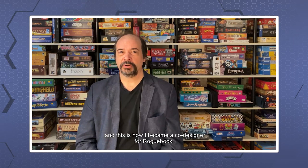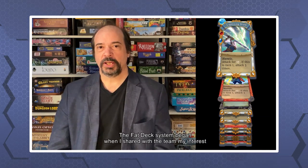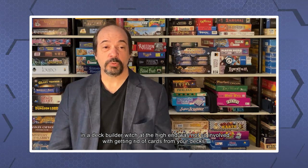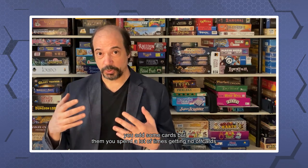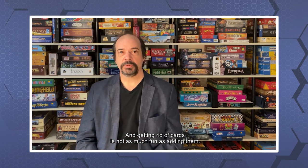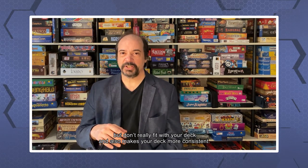One of my favorite innovations with Roguebook is the fat deck system. The fat deck system began when I shared with the team my interest in a deck builder which, at the high end, was not so involved with getting rid of cards from your deck. Most deck builders, this is an important part of the strategy — you add some cards, but then you spend a lot of time getting rid of cards. And getting rid of cards is not as much fun as adding them. Getting rid of cards often removes cards which are interesting but don't really fit with your deck, and also makes the deck more consistent.